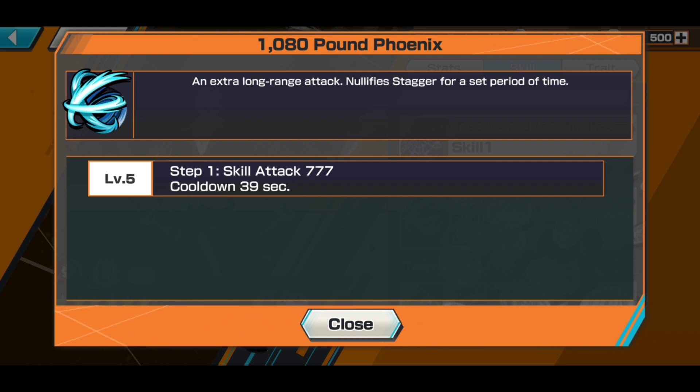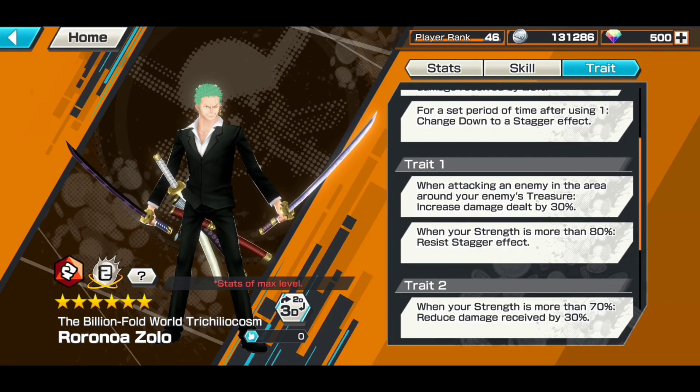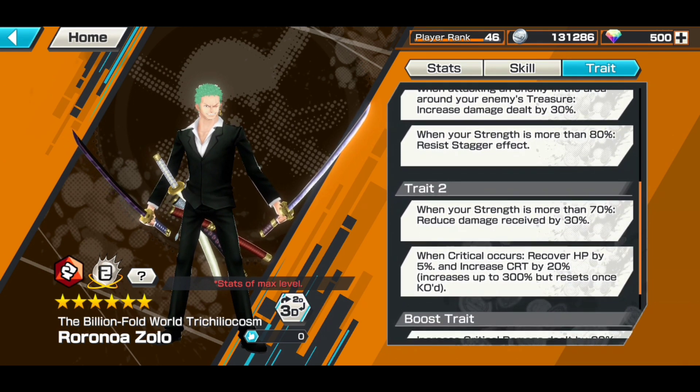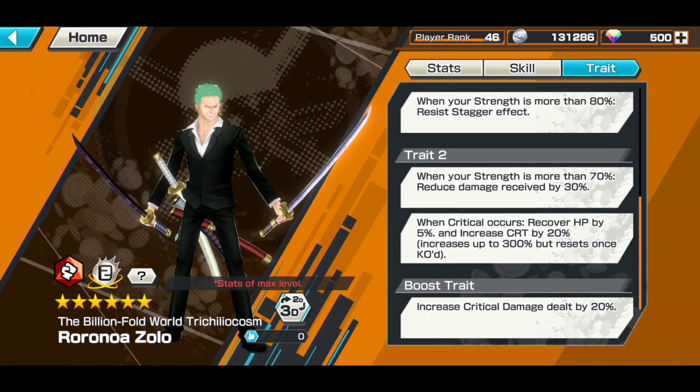Traits: when your character is inflicted with Color of Arms, increase critical damage by 20% and reduce damage received by 20% for a set period of time. After using one skill, gain a stagger effect. Trait one - attack an enemy in the area around you, increases damage dealt by 30%, and when your strength is more than 80% resist stagger. Trait two - when your strength is more than 70%, reduce damage received by 30%, and when criticals occur, recover HP by 5%. He's got recovery and crit increase up to 200-300%. I really like that.